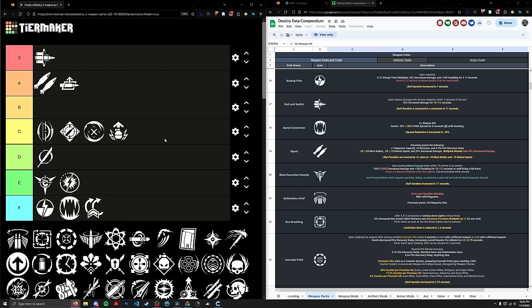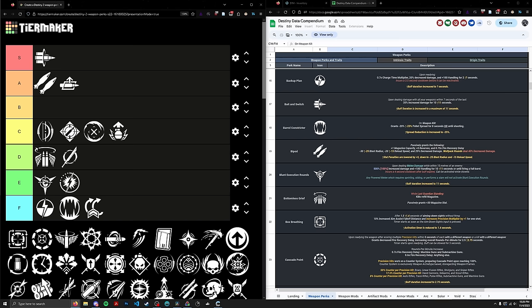Next up, Bottomless Grief. Some of these perks get hated on because they're solo-only perks, but this is probably the best one. Huckleberry has a form of subsistence that reloads your whole mag on one kill, and Bottomless Grief gives you that if you're solo. Compared to something like Celerity where you get maxed reload and handling, I think Bottomless Grief provides something no other perk really does — it's like basically five times better than enhanced Subsistence. It's not a portion of your mag, it's your full mag. It also has a passive mag size benefit that a lot of people overlook. I'm putting Bottomless Grief in the D tier mostly because it's a solo-only perk, and it's not a make-or-break perk by any means — ranked 82nd, right above Assassin's Blade.